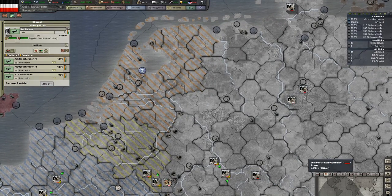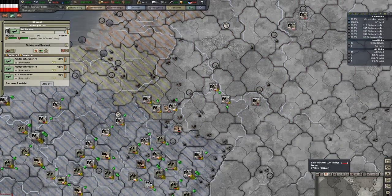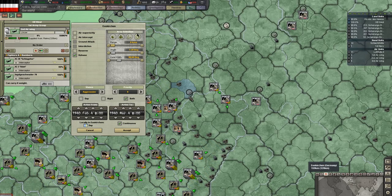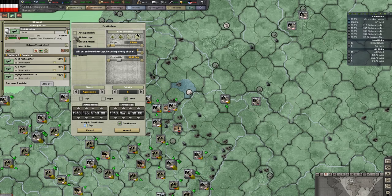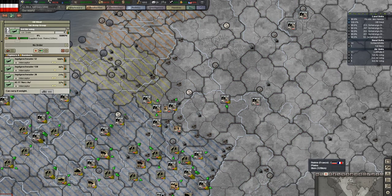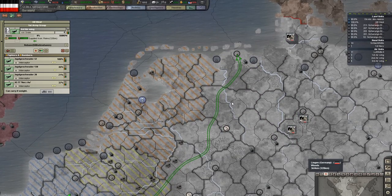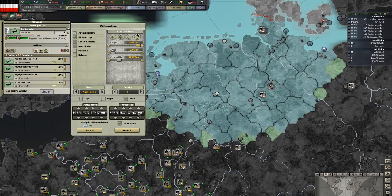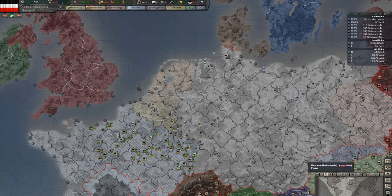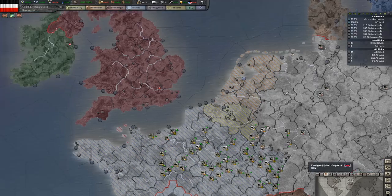I want to decide where to put these interceptors. I want to put them so they intercept the bombers before they get to our industrial centers, but not so close that they end up flying missions over Britain where they'll just get torn to pieces. Let's put one squadron up here and tell them to air intercept at maximum range. I'm going to take another air wing, move them here, and also tell them to air intercept at maximum range. I'm going to take this interceptor squadron, put them up there, and tell them to air intercept at maximum range. So we should now have three interceptor squadrons so any British strategic bombers that fly across the channel and try to hit the industrial centers are going to get attacked.